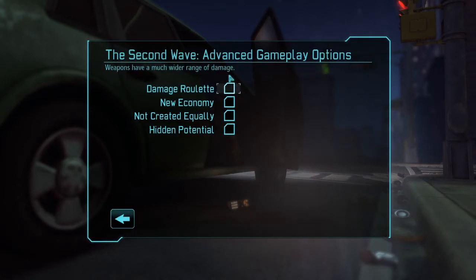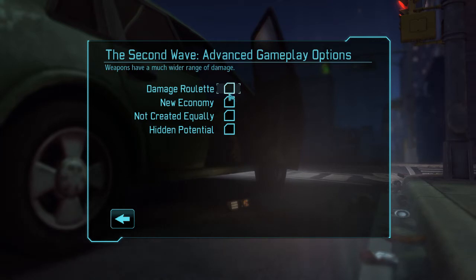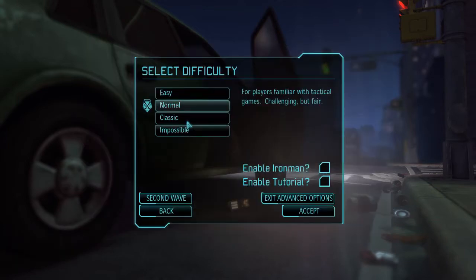Second wave options are either making the game harder or more random. So for beginners, let's just forget about them and start a new game on normal difficulty.